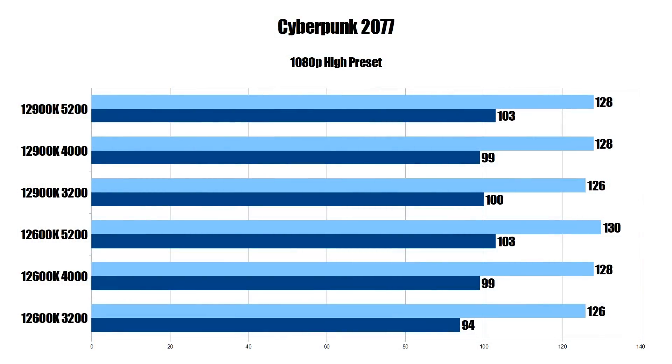Kicking things off with Cyberpunk 2077 at 1080p high preset, no alterations: the i9-12900K comes in at 126 average and 100 on the 1% low for DDR4-3200. With DDR4-4000 we have 128 and 99 — virtually no change. With DDR5-5200, 128 average and 103 1% low. The 12600K is very similar. These are all within margin of error, so this game is basically the same across memory types. This is a GPU-limited game at 1080p with an RTX 3090, which shows how unoptimized Cyberpunk really is. Not every game is going to benefit from faster RAM.